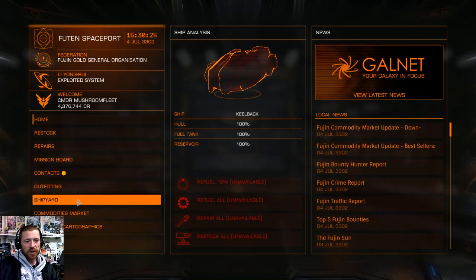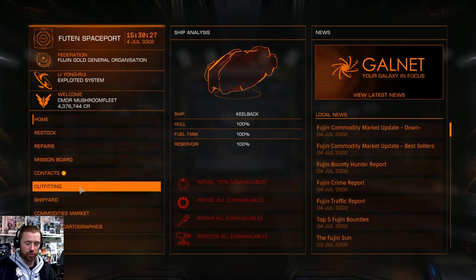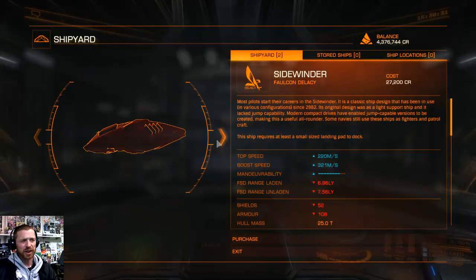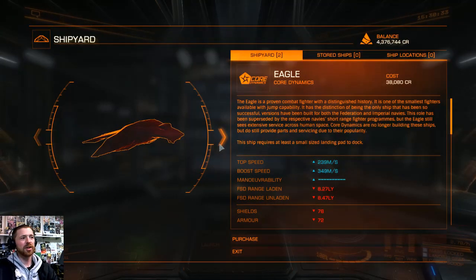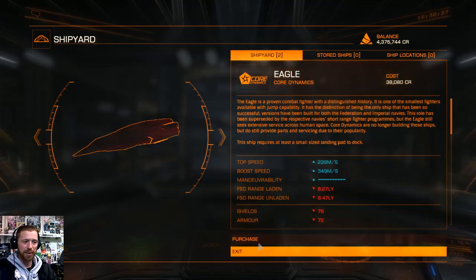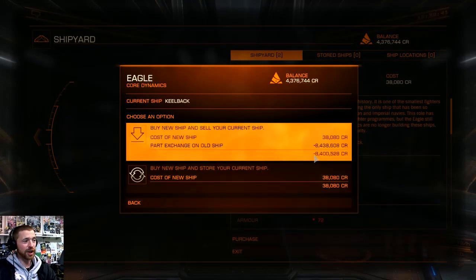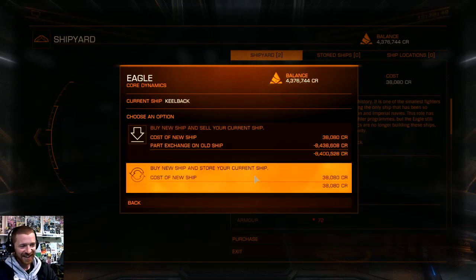The last thing I'm going to do for the stream — I'm going to buy an Eagle and show you this new ship pack they've released. There you go. My Keelback's worth 8.4 on the trade-in. Come on, man — it's just a cheap barge.